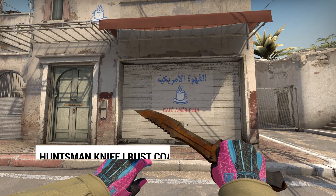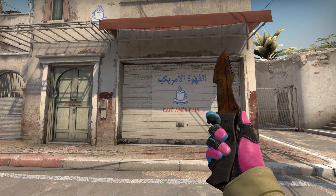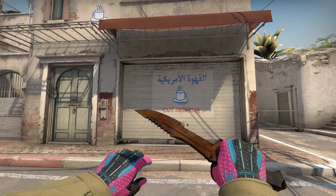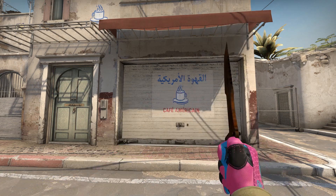Our last skin is the Huntsman Knife Rust Coat. While the Huntsman's animations are underwhelming, the overall look fits the Rust Coat brilliantly. This gritty knife looks like it's taken straight from a post-apocalyptic wasteland, courtesy of its brutal outline, and allows you to unleash your inner Mad Max for under $100.